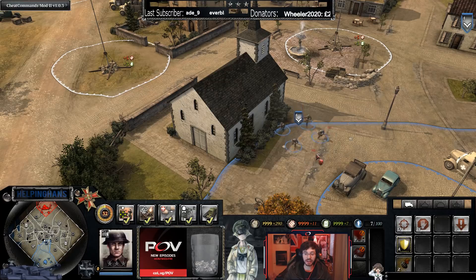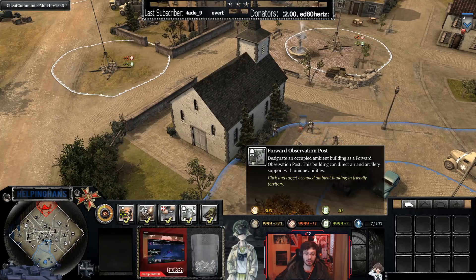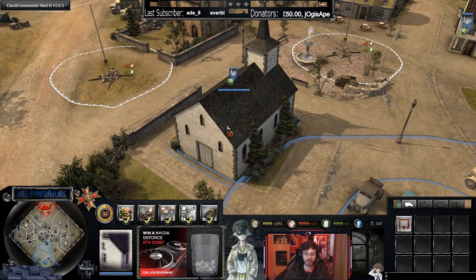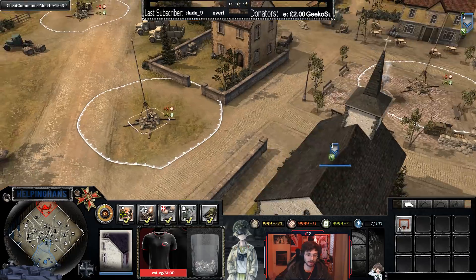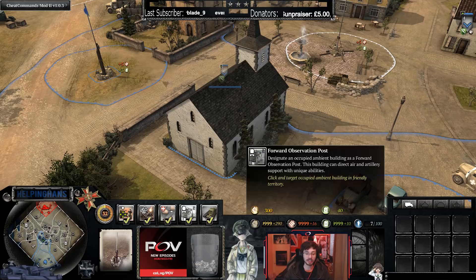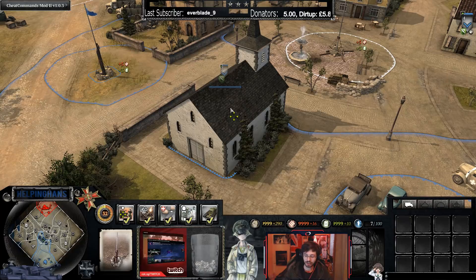Now let's move on to faction-specific unique garrison buildings — specifically commander abilities used on them. For the British, this is the Forward Observation Post ability. You can't place this ability on a house until a unit is inside, and you also need to own the nearby territory. Once you control the territory and have a unit inside, click the ability and you'll see the four green arrows indicating it's available. Click it and the building transforms.